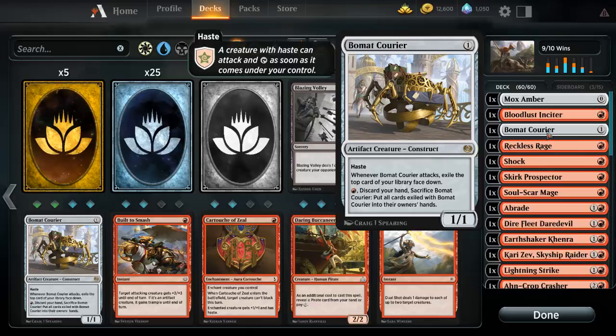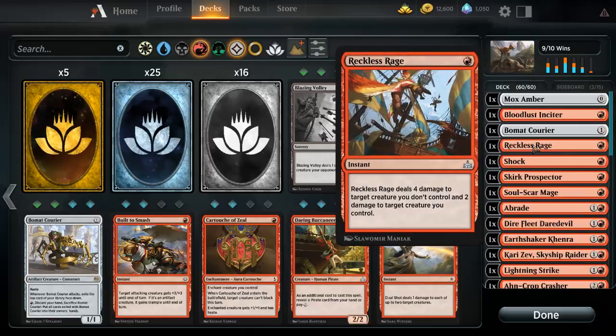Next up, this card has haste. Whenever it attacks, exile the top card of your library face down. It has the activated ability: pay one red, discard your hand, sacrifice this card, and put all exiled cards with this effect into your owner's hand. It's a pretty good card — I have made misplays with it in the past, so be careful.